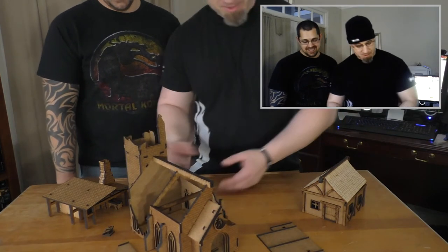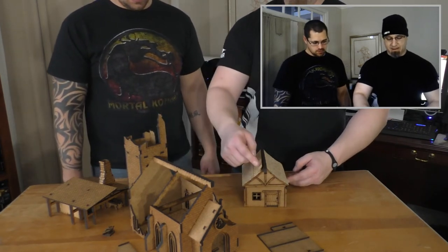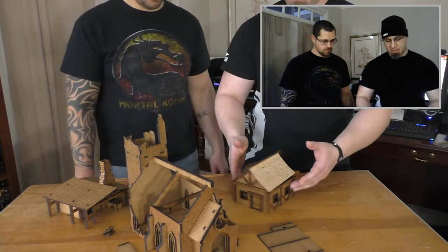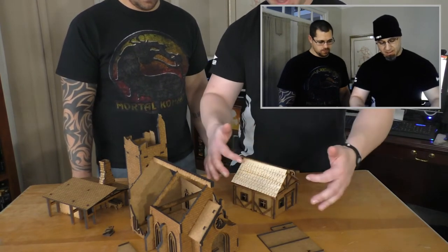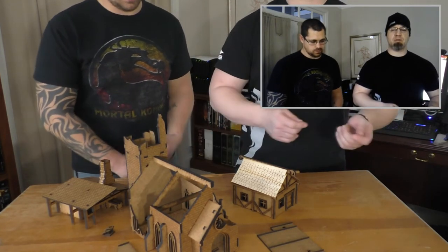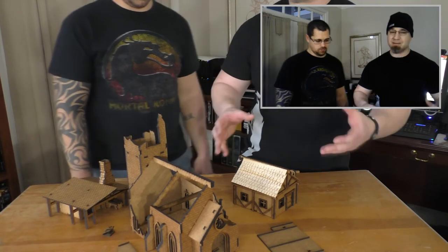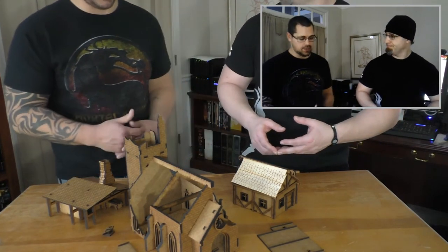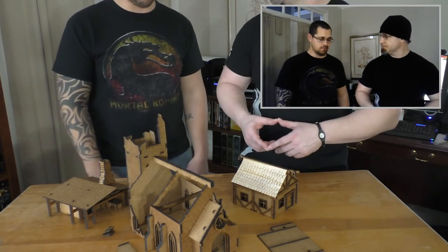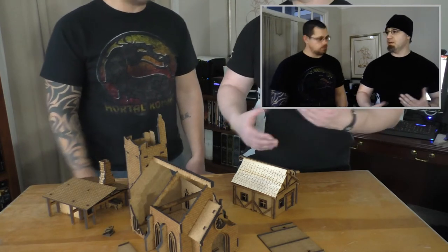Moving on to the house — I've got a little repair work that needs to be done, which is just glue not drying correctly. The roof has a nice thatched roof style and comes with a bunch of individual, individually cut pieces. Putting it together was a little tedious, but I used clamps, so it just took a little extra time. It does add a fantastic layer of detail — it looks like a cedar shake roof. Even though they're very thin pieces of wood, it adds that texture and layering you don't see a lot with MDF pieces. I really dig it.